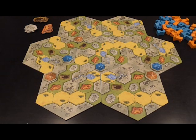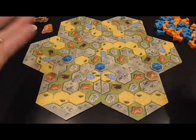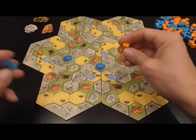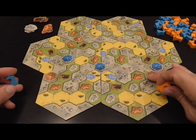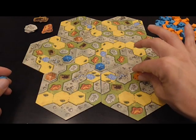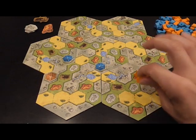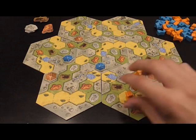Then, very simply — there's a classic feel to it — players alternate placing pieces in the lowlands. When you place a piece it needs to be either next to one of your tent markers, or next to a piece you placed previously. Placing elsewhere would be illegal.